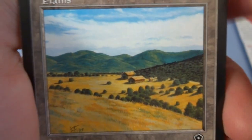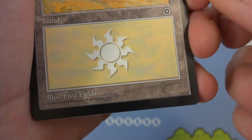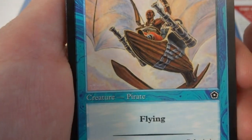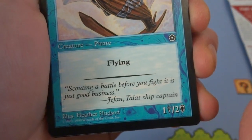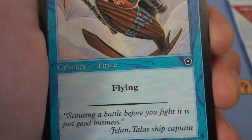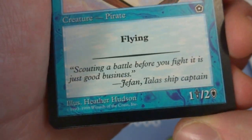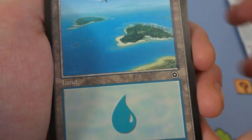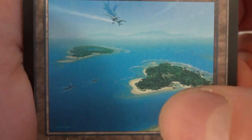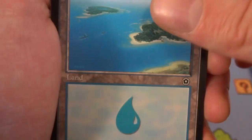Got a Plains by Fred Fields — beautiful plains with a homestead, two little barn houses, a tiny shed, lovely mountainscapes, clouds, and sky. Got another flyer — a Talos Scout, one and a blue, creature pirate with flying, a one-two creature. Scouting a battle before you fight is just good business — flying on this little boat with wings. This is drawn by Heather Hudson. Got an Island by John Avon — this giant dragon flying in the sky leaving a trail of mist, beautiful little islands, two little boats flying by. Absolutely beautiful sky and sea.